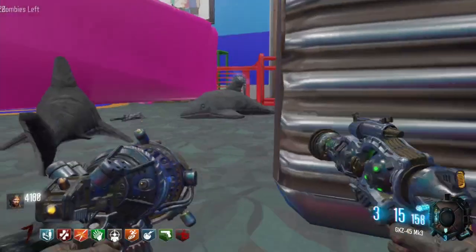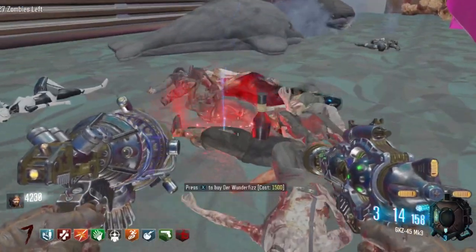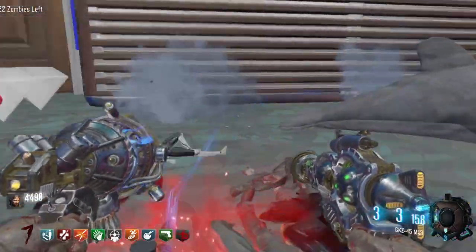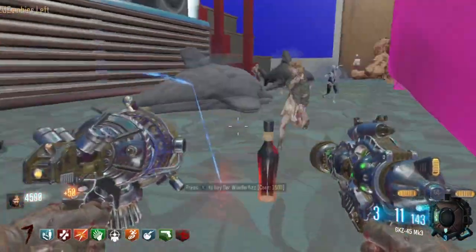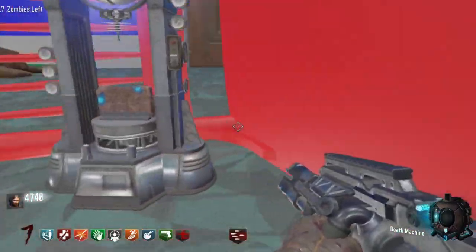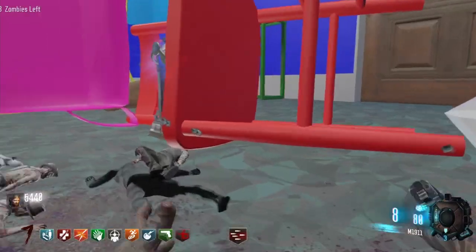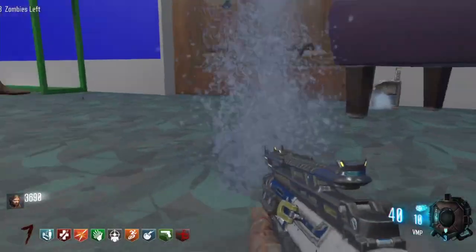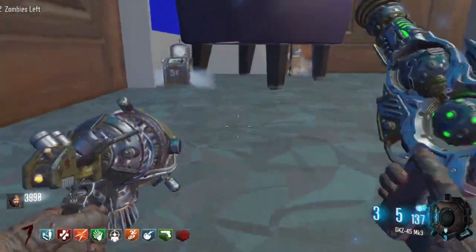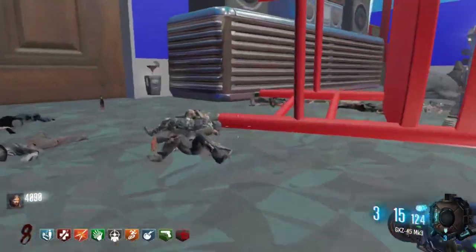Oh, Ray Gun Mark 3! I am set — what is my luck, man? Ray Gun Mark 3! I am definitely set for this game. If you guys don't know, the Ray Gun Mark 3 in custom zombies doesn't have a sound to it for some reason, because in one of my previous videos — the Rainbow Succeed House — I got the Mark 3s off literally the first box hit and there was no sound. So the Ray Gun Mark 3 is my third weapon.